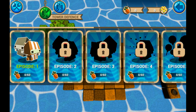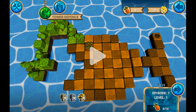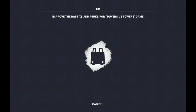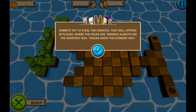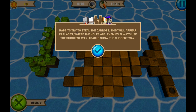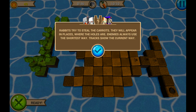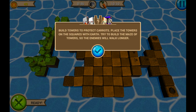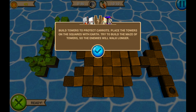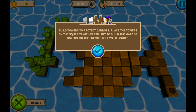Episode 1. It's a tower defense game. Move the rabbits and click for tower versus tower. I can't see them. Rabbits try to steal carrots — they will appear in places where the holes are. Enemies will use the shortest way. Tracks show the current way. Build towers to protect carrots. Place the towers on the squares with air. Try to build a maze of towers so the enemies will walk longer.